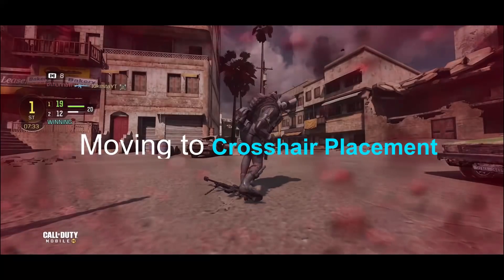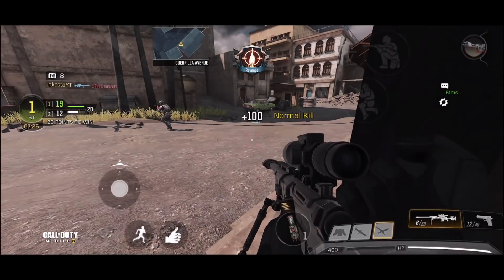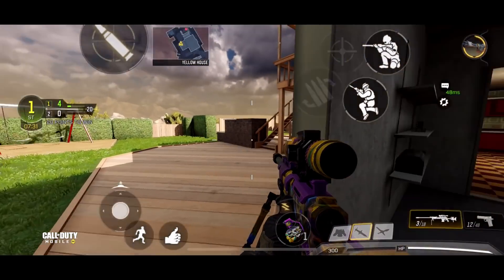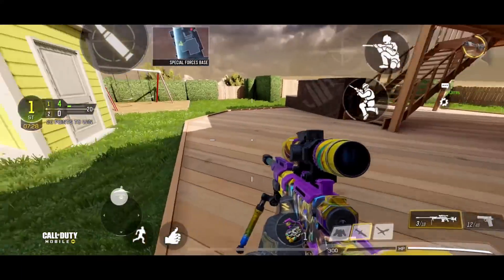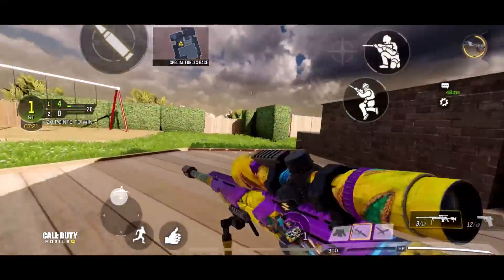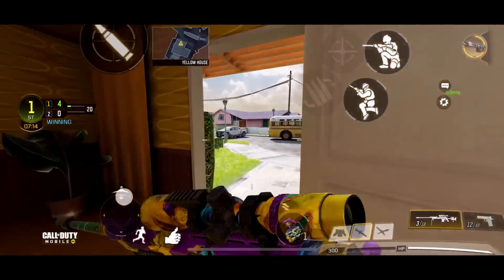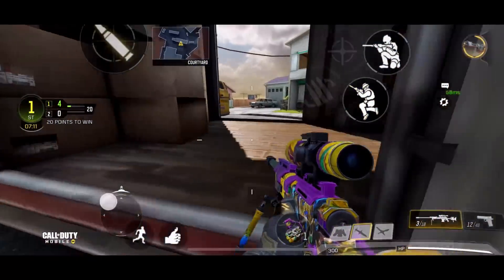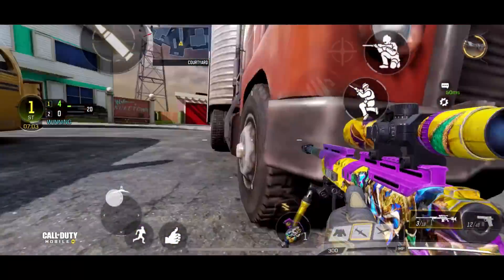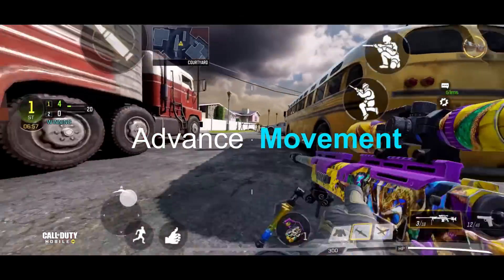Before we move on to movement, you need to understand that when you do slides and jumping around, you need to have your crosshair fixed — otherwise you won't be able to get your movements right. Pay close attention to crosshair placement: it's not placed high, it's placed more toward the floor. I'm used to players in higher ranks sliding in front of me all the time, which is why my aim sits lower most of the time. Try to avoid looking directly down — look more at the center. It will take time and you need to remind yourself to do this.